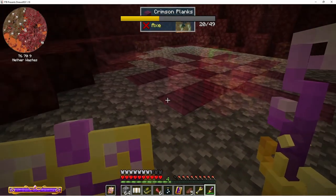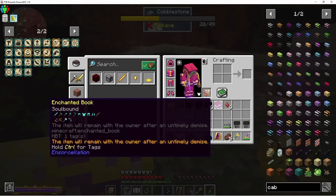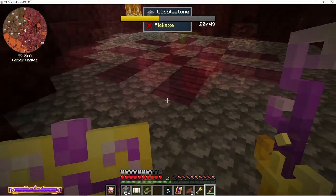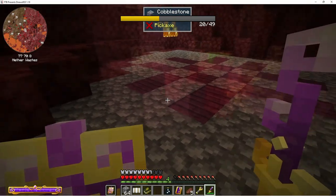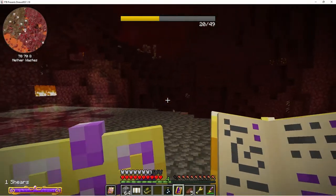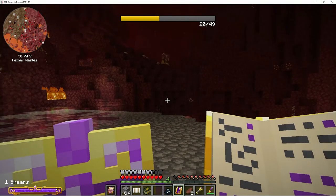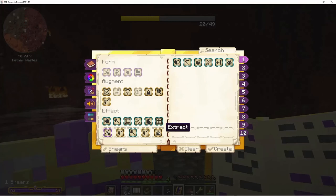Let's get a book — soulbound. I had to modify my shears to get the cobweb. I'm not sure if it was necessary to add the extract to get silk touch, but I did. That's how I got that.